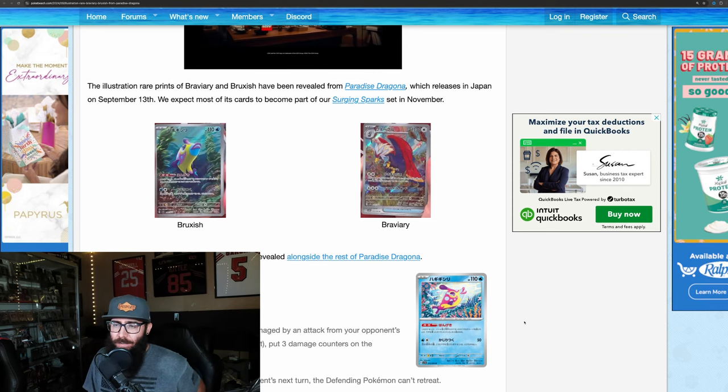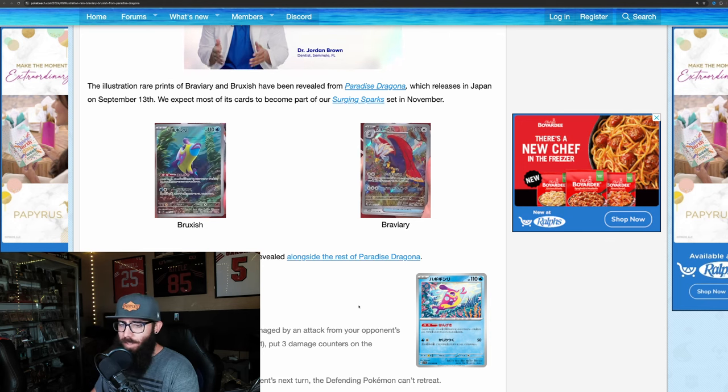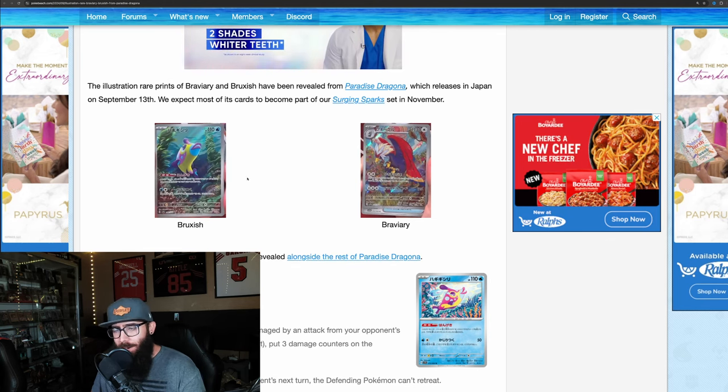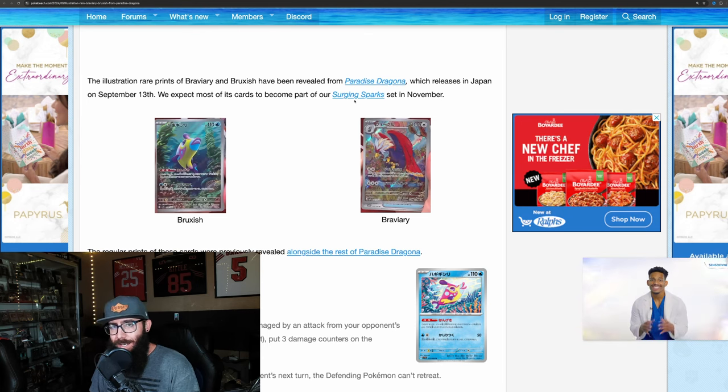Happy Monday, Pokemon collectors and investors. Today we got some news for you guys, some new cards being revealed, and we're going to start off with these cards. These are from Paradise Dragona, the Japanese set. This will be included in our English set, Surging Sparks, as you guys can see right here.